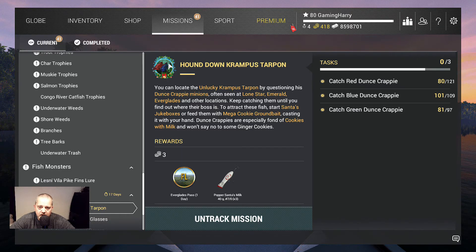You can locate the unlucky Krampus Tarpon by questioning his dunce crappy minions, often seen at Lone Star, Emerald, Everglades and other locations. Keep catching them until you find out where their boss is. To attract these fish, start Santa's jukeboxes or feed them with Mega Cookies Groundbait.